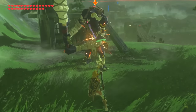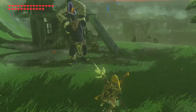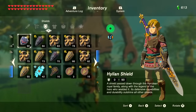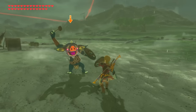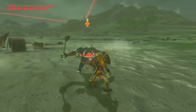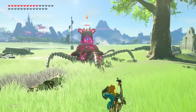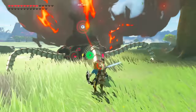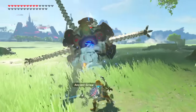Unlike the numbers by the weapons and armor, which clearly reflect the weapon's damage output and the armor's defense level respectively, the game never once explains to the player exactly what the shield numbers mean. Considering that all shields in this game work the exact same way by blocking 100% of all incoming damage, most players just assume that this number must simply mean the shield's durability stat, which is in fact not the case at all.